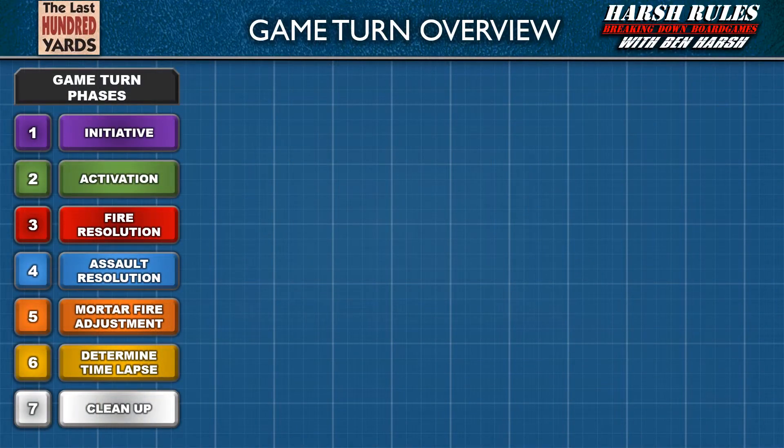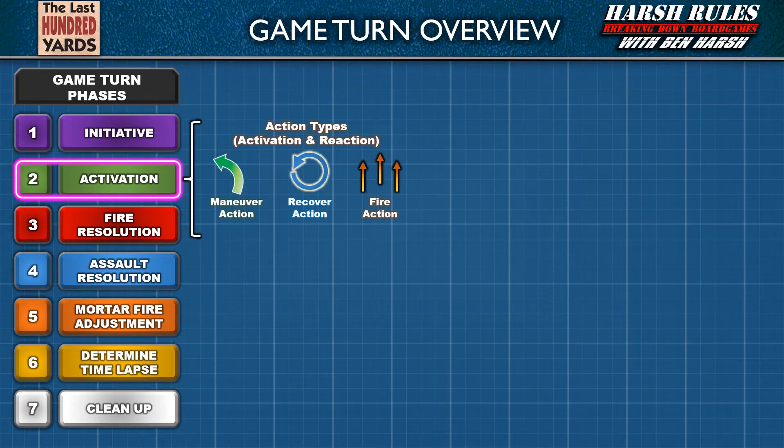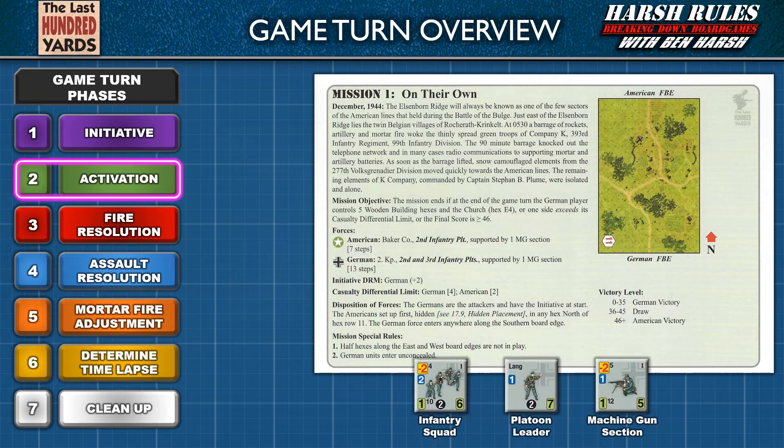Welcome back to the Harsh Rules Breakdown for The Last Hundred Yards. In the previous episode, we reviewed the initiative phase and covered an overview of the activation phase, where we learned how players conduct actions in activation and reaction segments. In this episode, we're going to learn more about the actions needed to play the game's first mission. Therefore, we will only cover rules regarding infantry squads, platoon leaders, and machine gun sections.